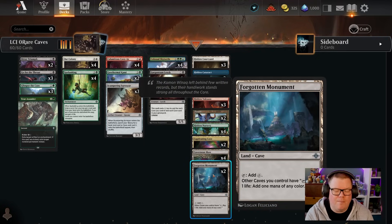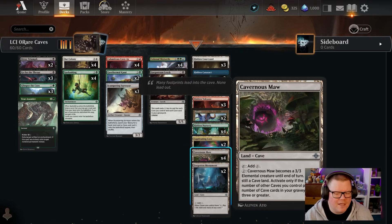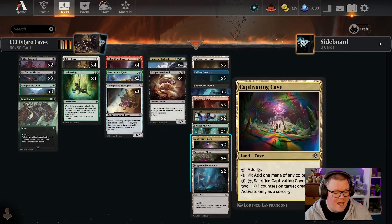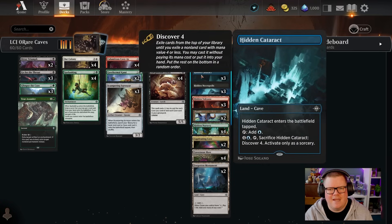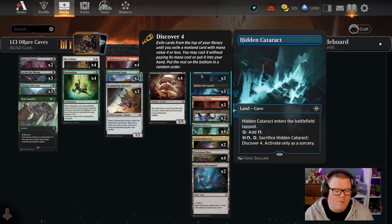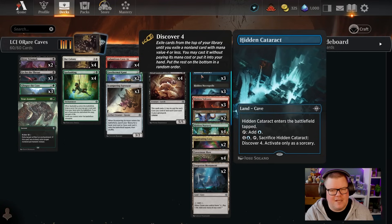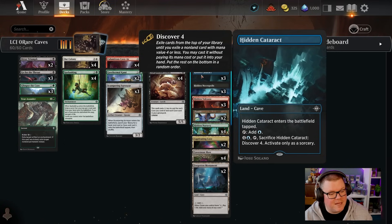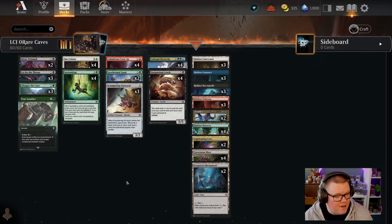There are some really good ones like Forgotten Monument, which can give all our caves the ability to tap for one life and one mana of any color. We have Cavernous Maw, which can become a creature and start attacking or defending if we need it. There's also a cave that can be sacrificed to put counters on at sorcery speed. All of the colored caves have Discover 4, so you can discover extra cards from the top of your library until you get one with mana value four or less, then cast it for free or put it in hand.